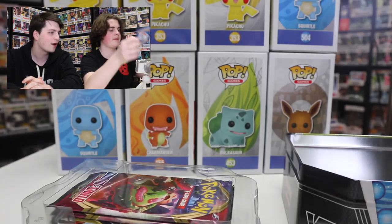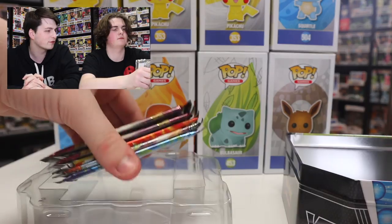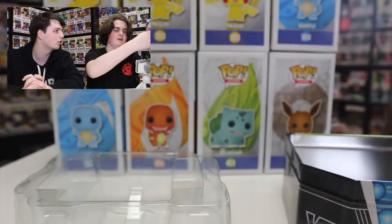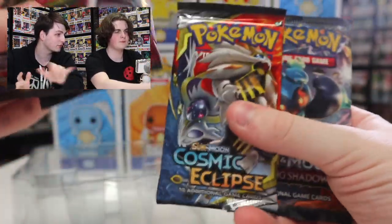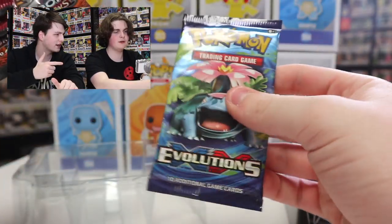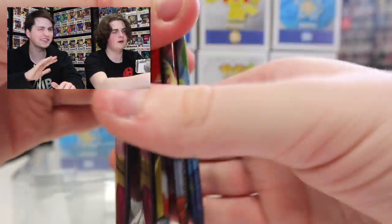We have the five booster packs right here. I don't think it really matters which one we open first, so we'll just get started. We've got Sword and Shield, Sword and Shield, Cosmic Eclipse — which is my set that I like to collect — Sun and Moon Burning Shadows, and Evolutions. Weird — I thought it was all Sword and Shield. This is going to be fun. I'm not exactly sure which set we'll start with, but let's alternate.